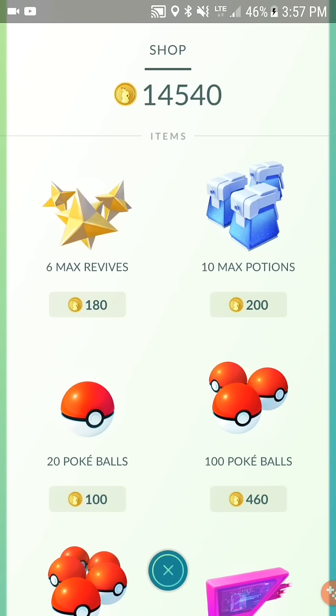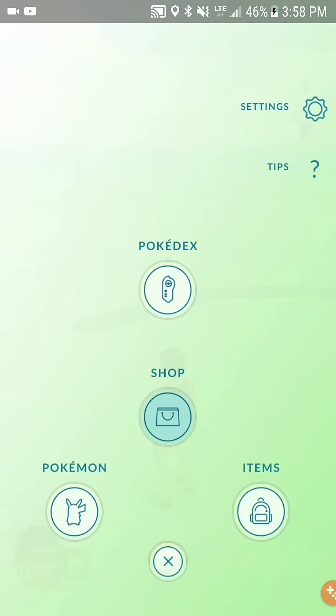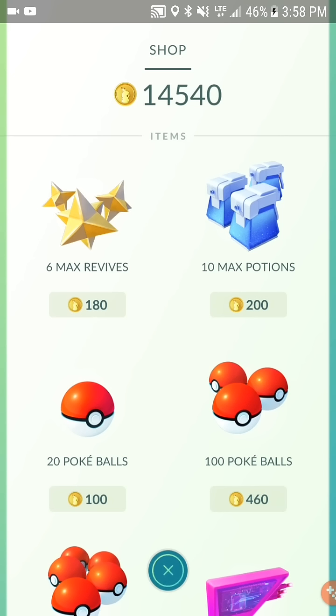Okay guys, I'm gonna keep bringing you the news. This is gonna be alongside that last piece. If you go into the shop, you can buy max revives — six for 180 coins — and 10 max potions for 200 coins. That's awesome.